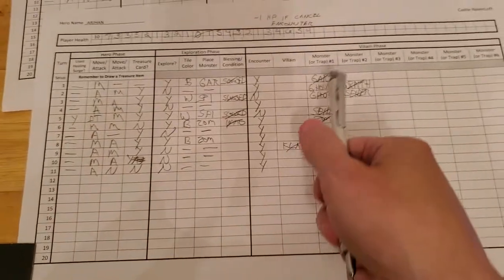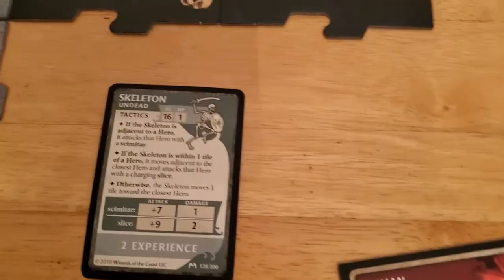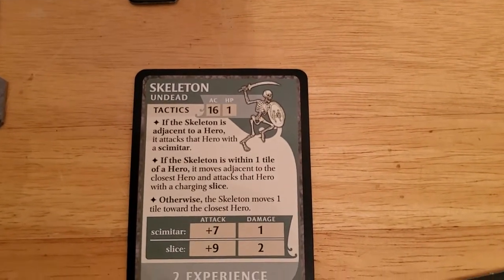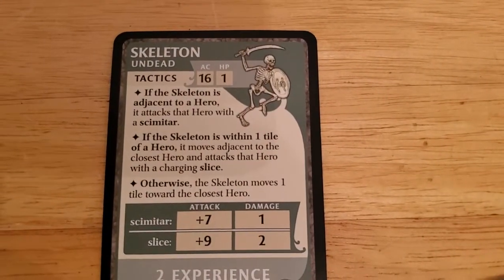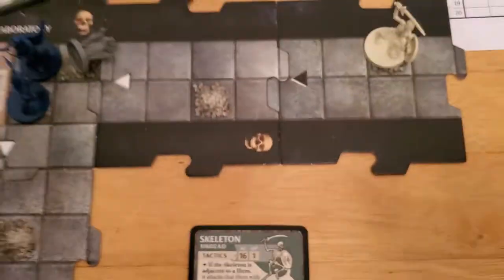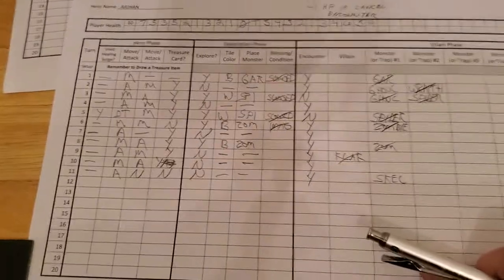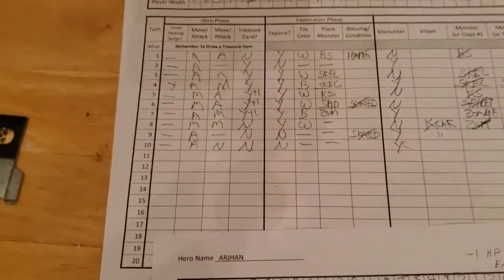During the villain phase we play the encounter. Now the skeleton will activate. If the skeleton is adjacent, it's not. If the skeleton is within one tile, it's not. Otherwise the skeleton moves one tile — so it goes bone pile to bone pile. I think we just won. That ends Arjun's turn.